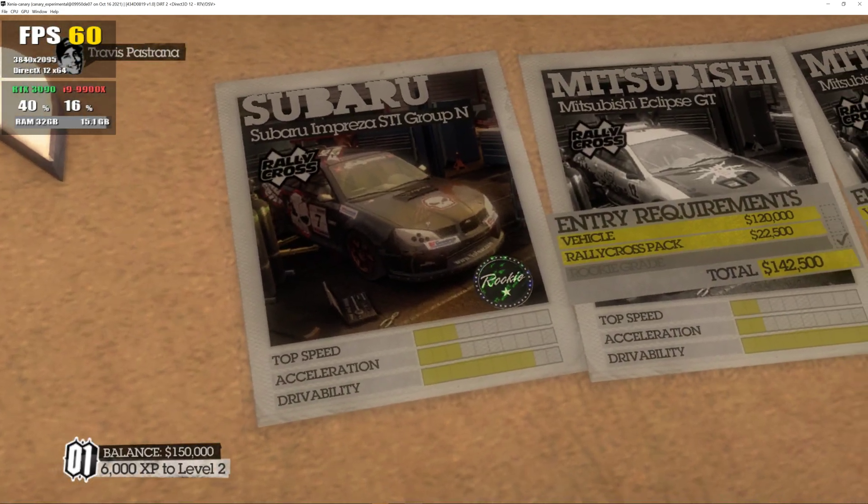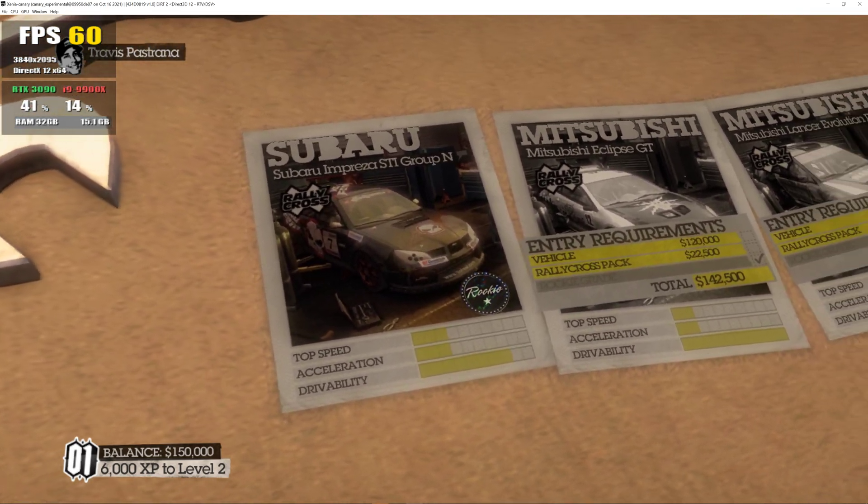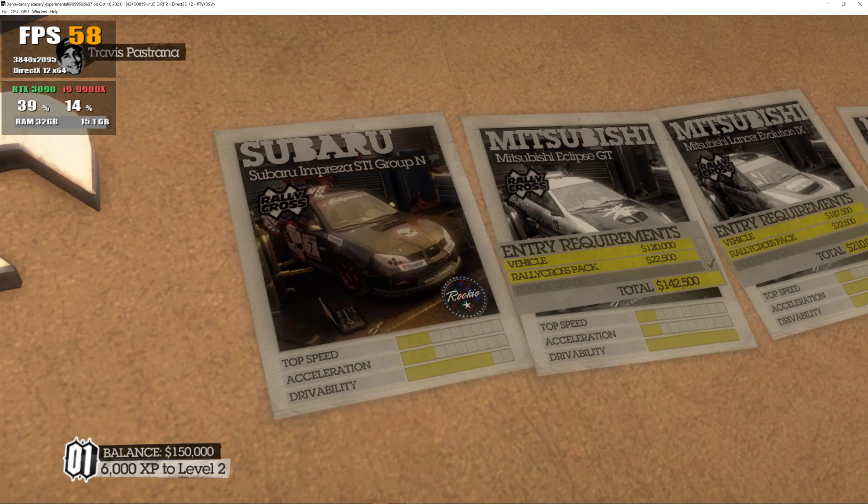Here's your vehicle selection screen. This will be where you choose your ride for the upcoming event. You only have the Subaru at the moment, so unless you're going to race on foot, you better pick that one.